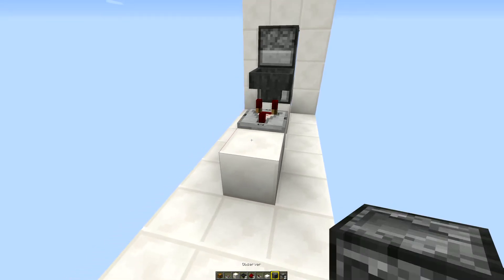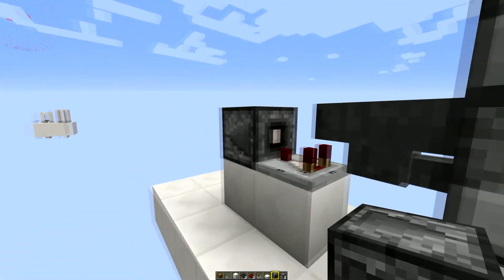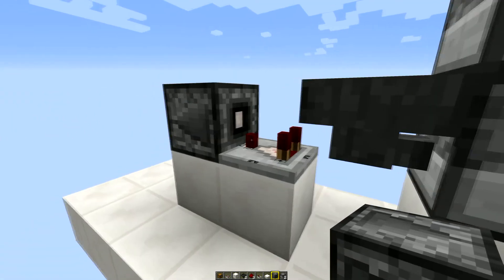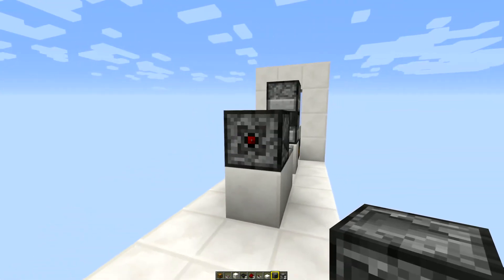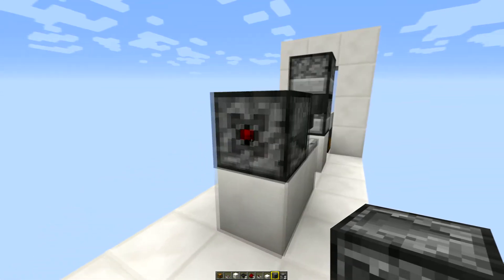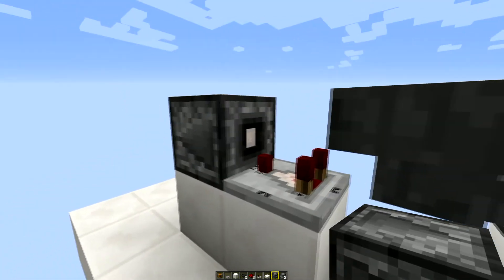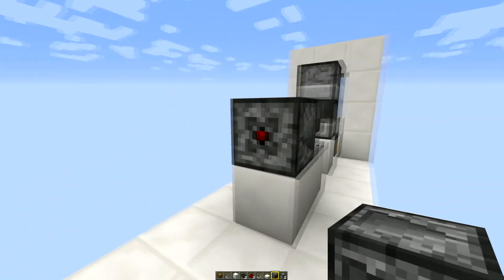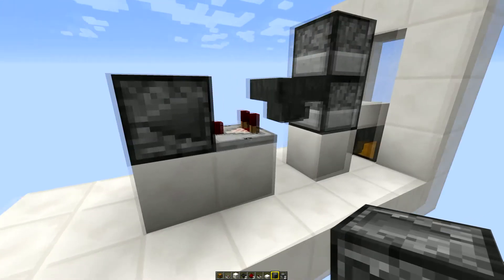Put another block down and coming out of the back of this comparator you need an observer block. The observer block needs to have the smiley face — the detection area — pointing at the comparator, and the output side, the redstone side, needs to be facing away. Anything that now happens to that comparator will be detected by the observer block, and it's going to output a signal, which is exactly what we want.